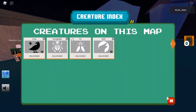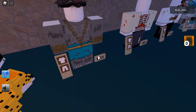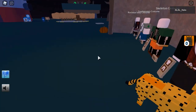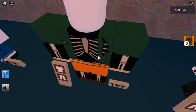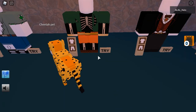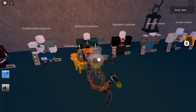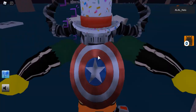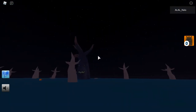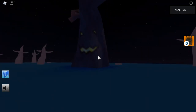At Totem West Zone there is only one creature — sorry, not Totem West Zone. At Spooky Halloween Zone, which is the fly, you're going to need to equip this skeleton costume. You'll know it's equipped when you see your avatar's costume going on. Mine's got the werewolf one.